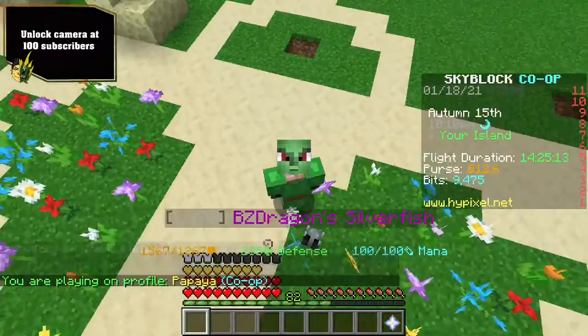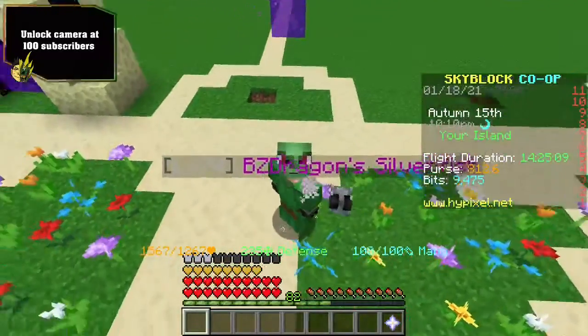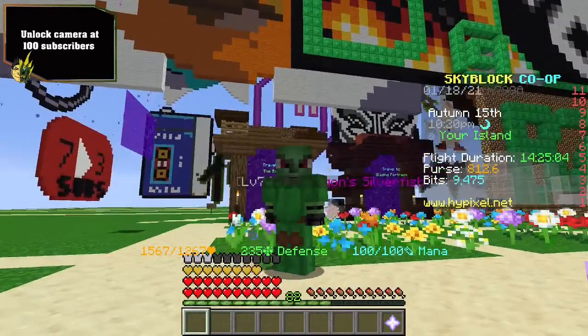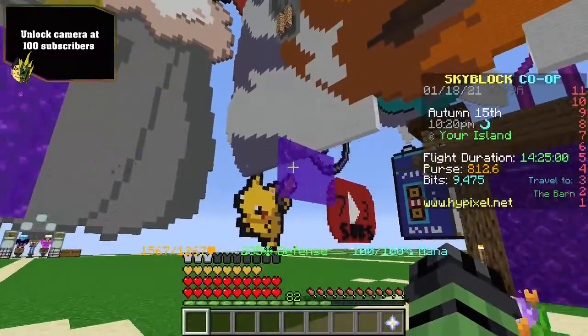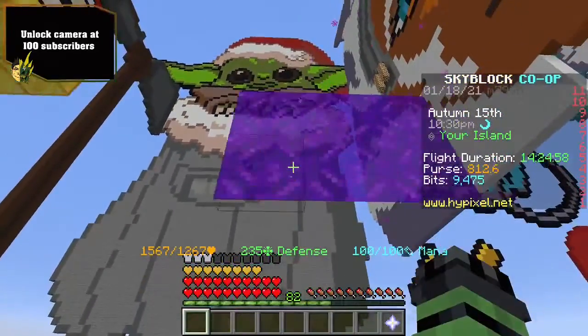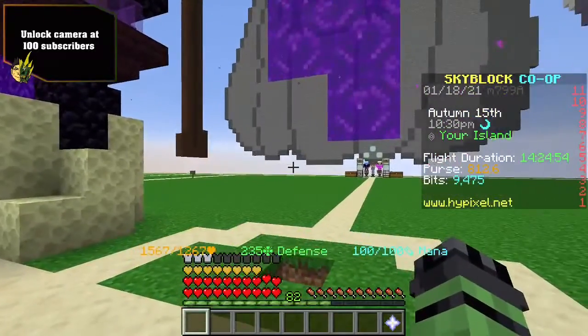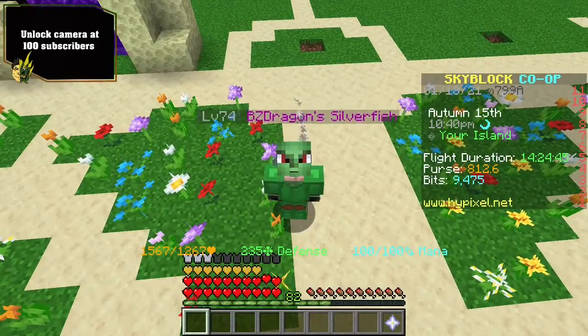Hopefully you guys enjoyed the craftable recipes for all of those, and it will hopefully make your lives a lot easier to travel places. Whenever you have the same issue as us where your portals decide not to break the portal blocks properly, you'll be able to fast travel instead. Peace out from BobZDragon — I've got to go continue mining because I need Heart of the Mountain 3.